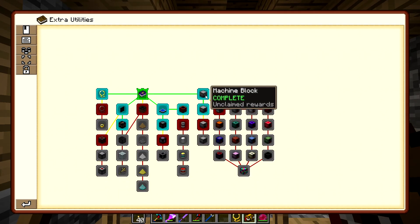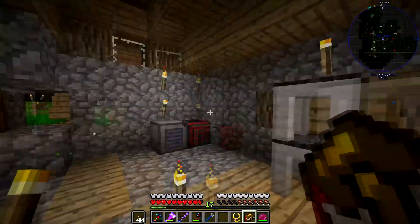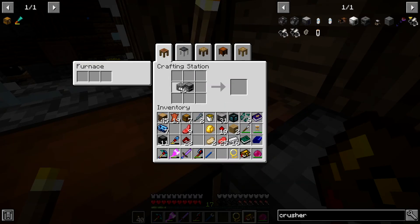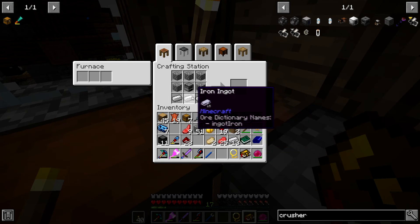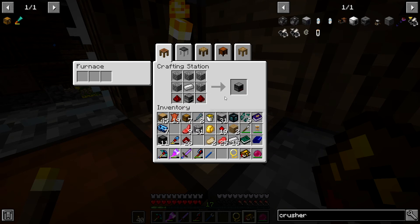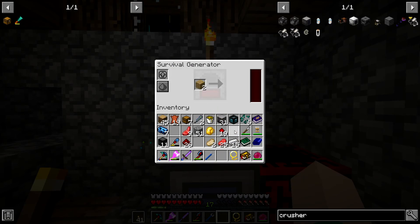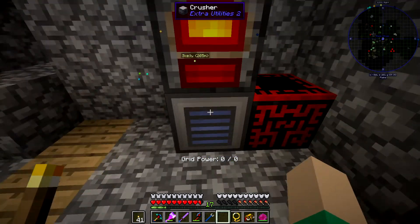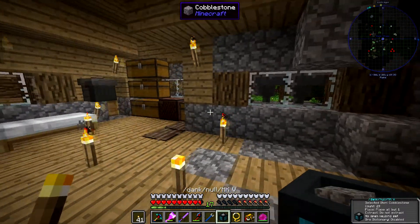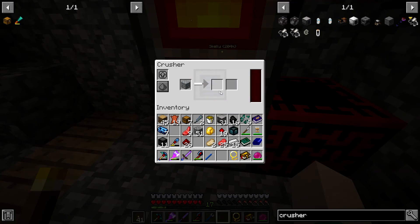What's next — survivalist generator or furnace? Let's get the generator since we need one. It's five cobblestone and a furnace. The survivalist generator is basically the worst generator you can use — you can put in wood, coal, anything you'd use in a furnace, and it generates RF power for machines. Coal is the best option, but it's a low-tier generator.